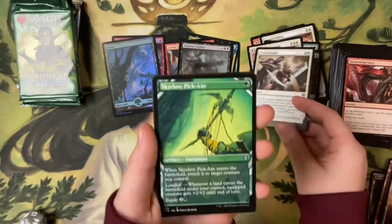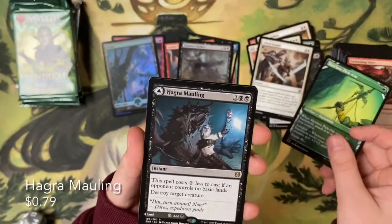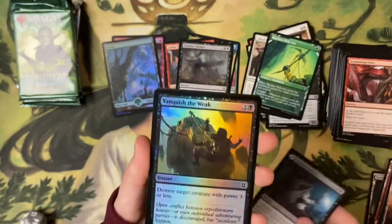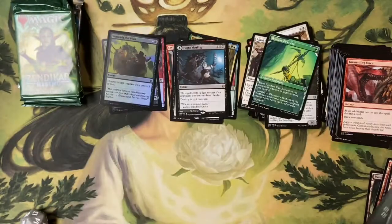Skyclave Pickaxe in the showcase version, which means we're going to get a double-sided flip card. Pattern Molly — good one, nice. And a foil common: Vanquish the Weak.